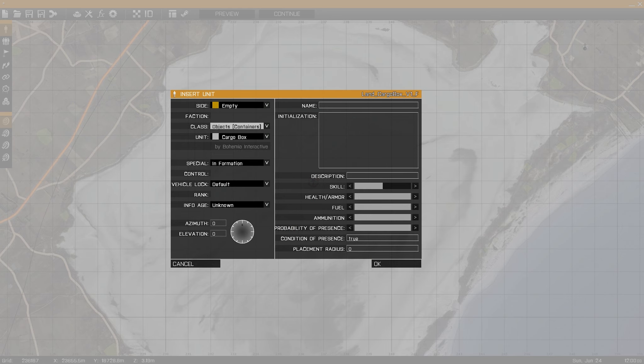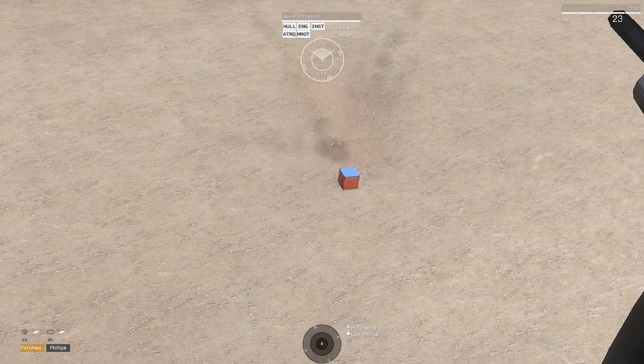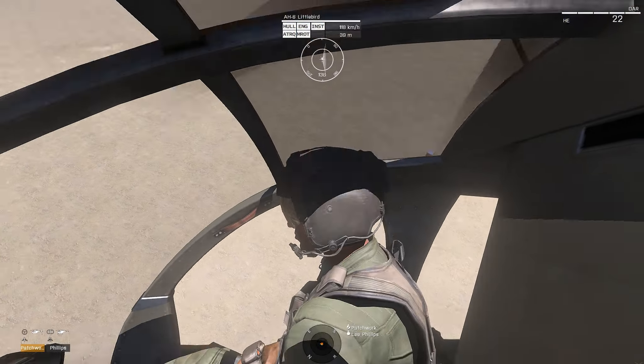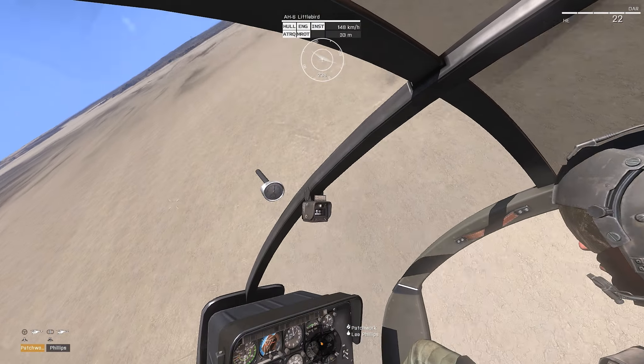Here's a great way to practice your accuracy: spawn a box, then go ahead and drop yourself in an AH-9, and try to get as many volleys on target as possible. However, don't beat yourself up if you miss. I often miss the first volley myself, and use that miss to correct my shot for the next volley. Failure breeds success.